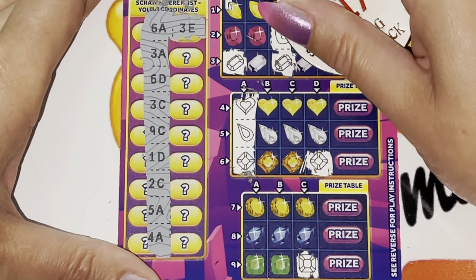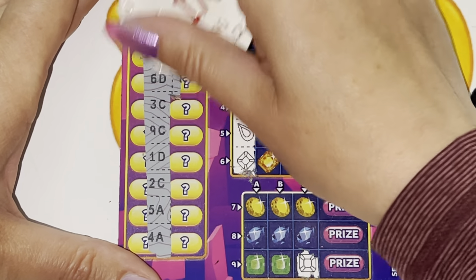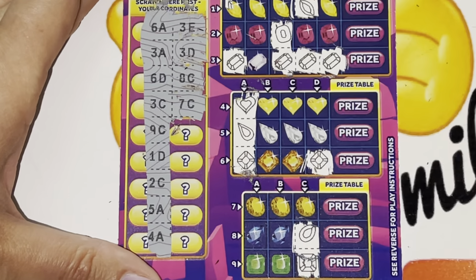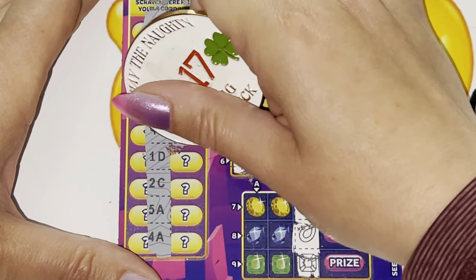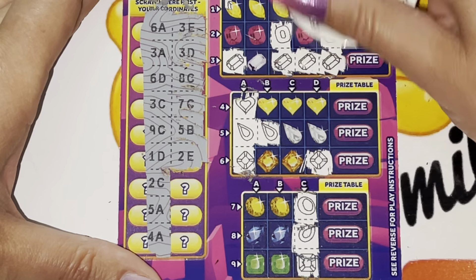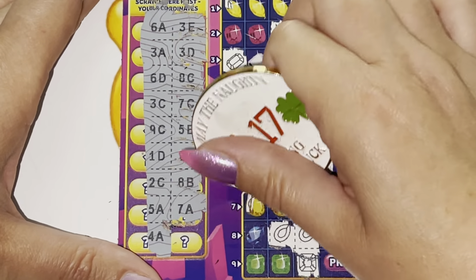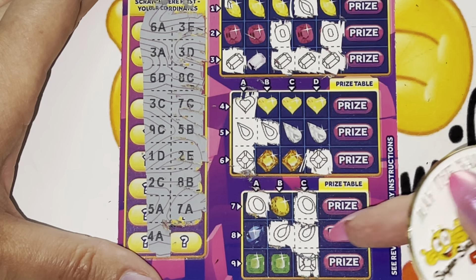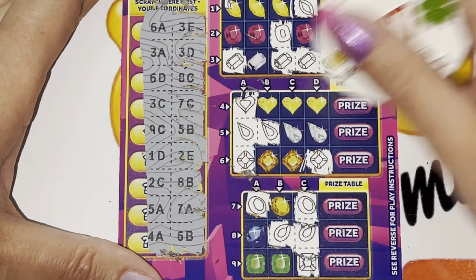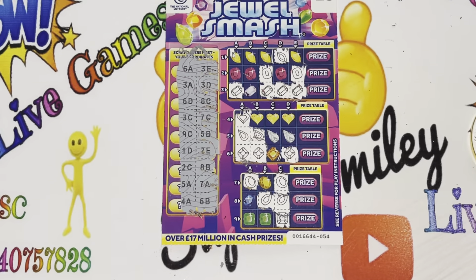3E. 3D. Come on. We need a 3B. 8C. 7C. 5B. 2E. 8B. Come on. 7A. Come on — it's 7 and 8 again, isn't it? Or a 3B. Come on. Oh, it's a 6B. Oh, Julie, I do apologise. I couldn't find you a win today, my lovely. I am sorry.